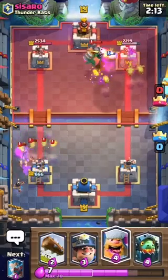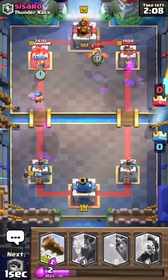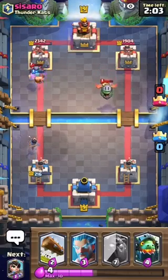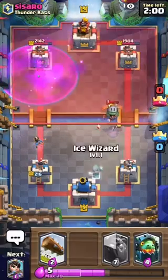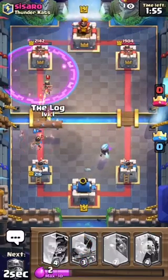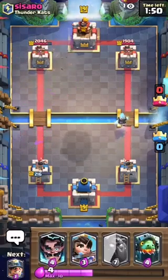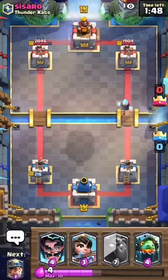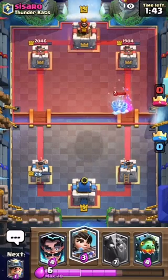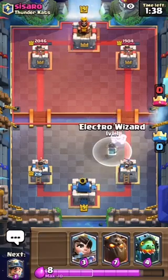Princess did an okay job over there — at least he didn't get that tower. We got a Miner and Lumberjack — he's gonna counter that with a Mini Pekka. Lumberjack got a shot, that was good. We can't let that Inferno Dragon be doing any damage. He still killed my Princess so we're down by a good amount right here, but it's all about double elixir with this deck — I'm pretty sure we'll be able to pull something back.